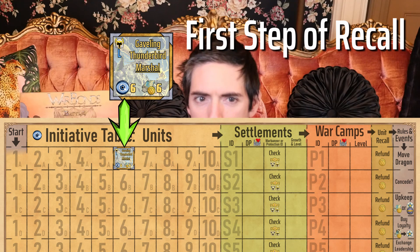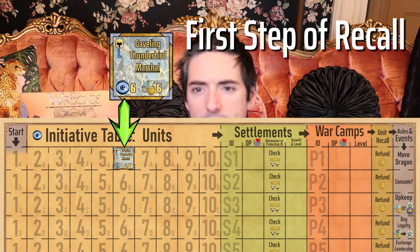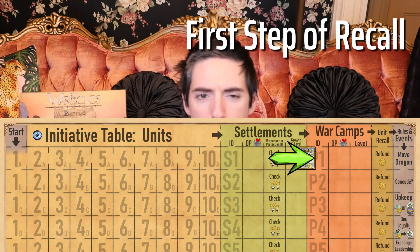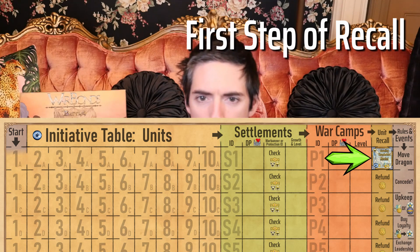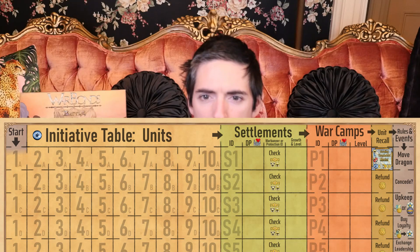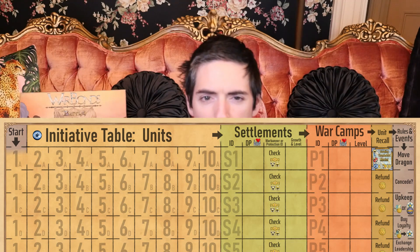During the first step, when a unit performs a recall or an automatic recall occurs, that unit's initiative ID piece is moved from the unit section to the back of the unit recall section queue on the initiative table. Then both of the unit's ID pieces are flipped showing their disabled icon sides. At this point in the game, the unit is in a recalling state, but the recall is not yet complete and therefore not yet successful.